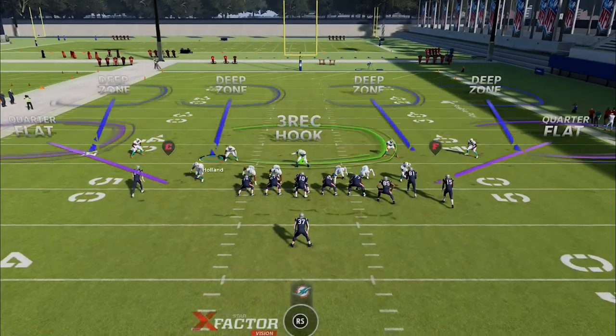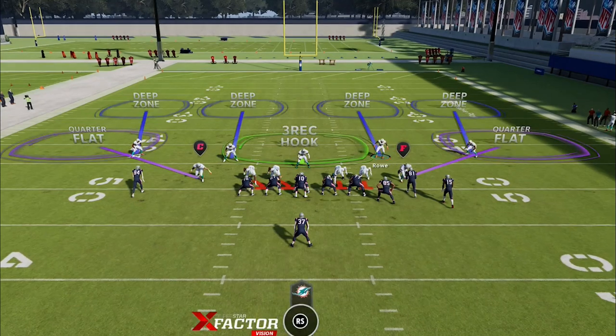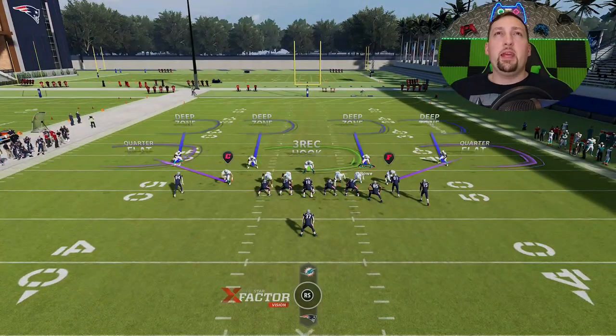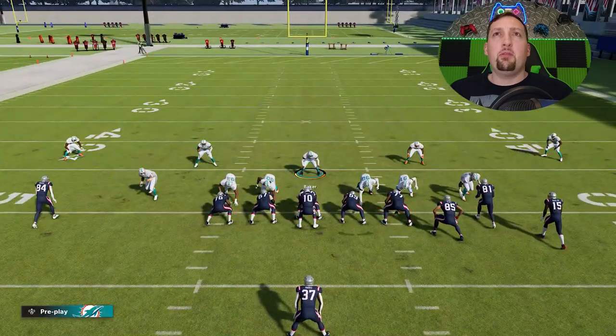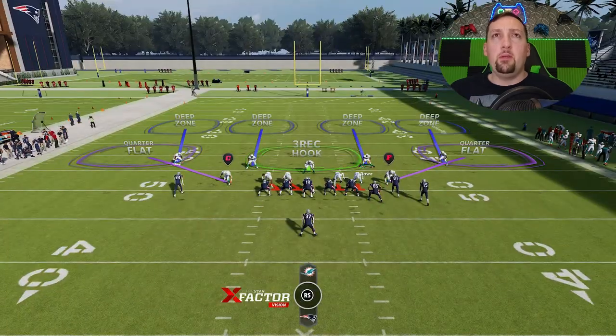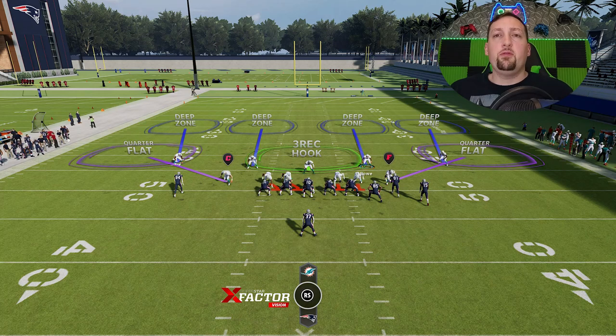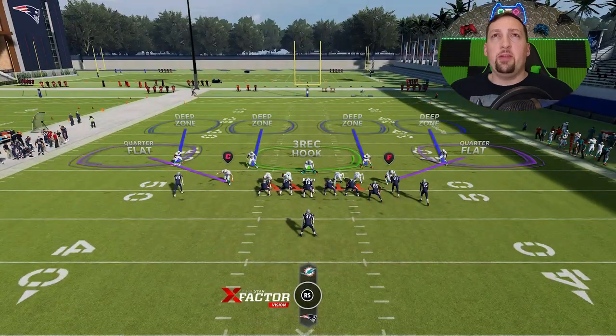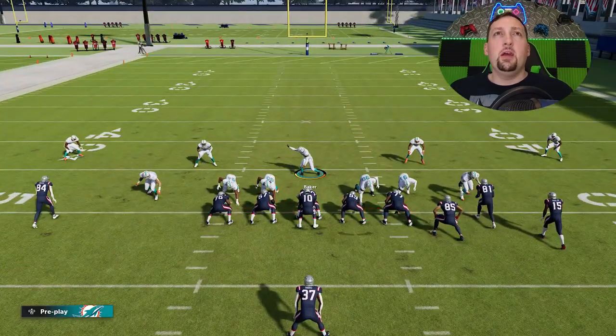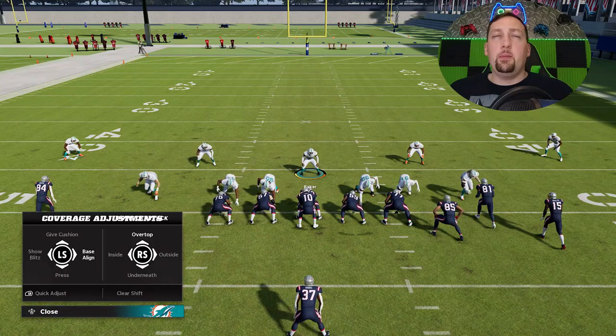The reason for that setup is simple — the safeties walk down lower than the cornerbacks, which is what I want. The safeties are really going to be the MVP of this play. They essentially create a nine-man box and a nine-man run commit. Anytime you have a run play, as long as you don't guess pass in a Cover Four, the safeties will play the run first — that's what makes this a good play. Next, I'm going to pinch up the defensive line because that hole is going to get run right through.